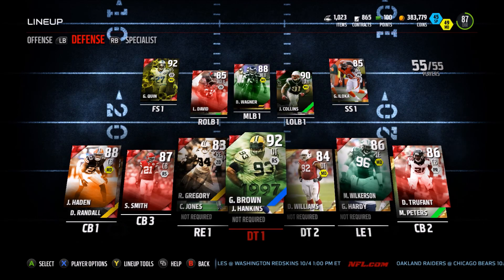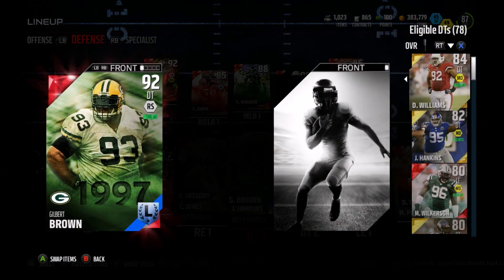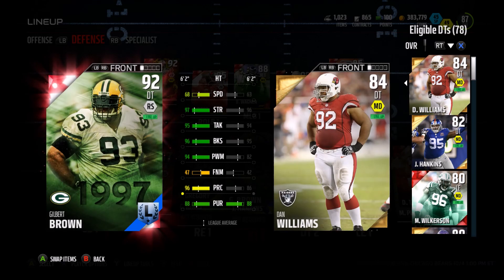Down here on the defensive line, we got Gilbert Brown, 92 overall. I could have gotten John Randall, but Gilbert Brown's got 96 play rec, and I'm hoping that play rec is really going to help him detect screens and play action. I'm hoping he'll be able to read plays and get back in the backfield — he's got 96 block shed, 94 power move, 95 tackle, 96 strength. This dude's got some pretty mean stats all-around. 92 Gilbert Brown, a beast, and I can't wait to see what that play rec does for us.